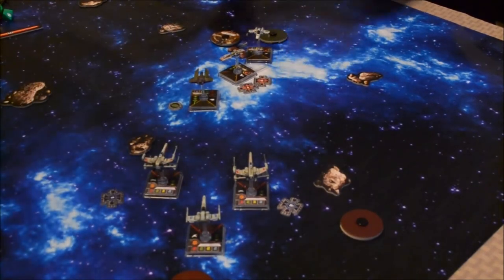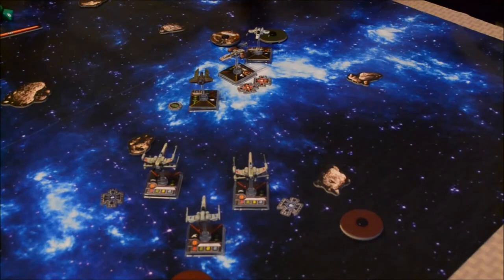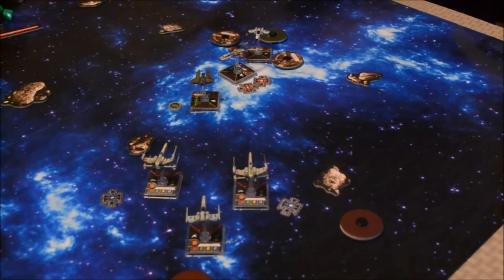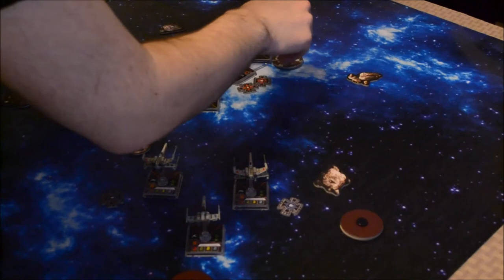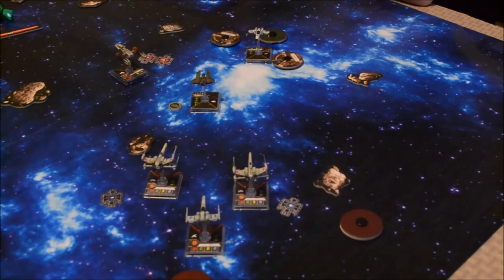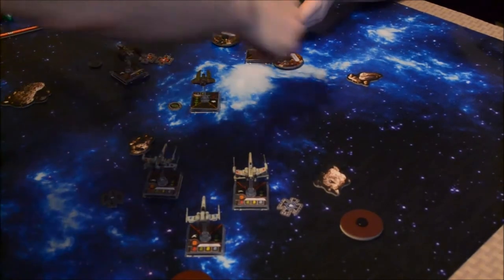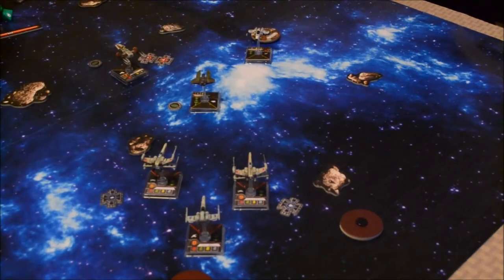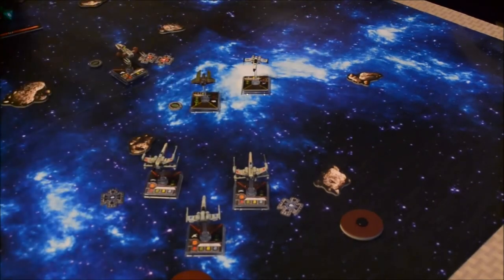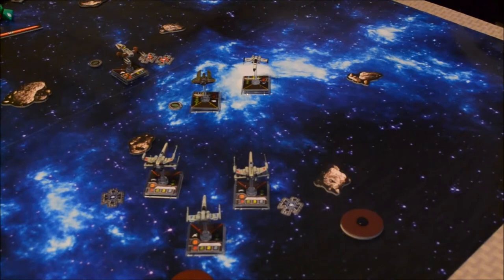One of these two sevens is up — which are you moving first? The Y-Wing. Going to do a 3 hard turn — that's a red maneuver, but the Unhinged Astromech makes it a green maneuver. Smart! And now you're out of my firing arc. Your action is a focus. Your Z95 is going to go 1 straight ahead. What action? I could do a target lock. Do a target lock — target lock on who? Keep in mind Biggs Darklighter: you have to attack him if he's in range.